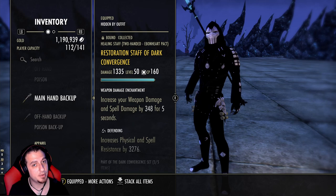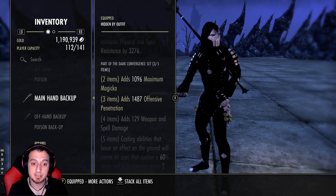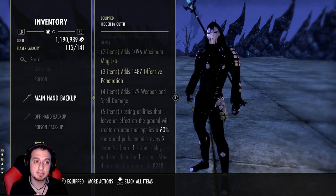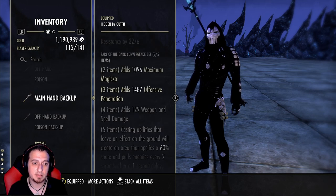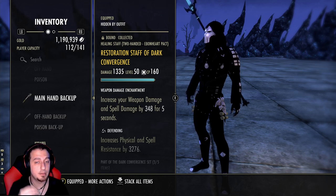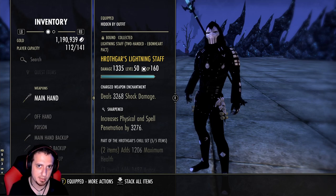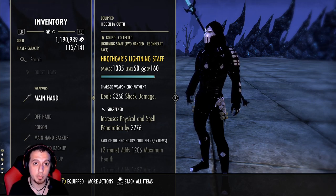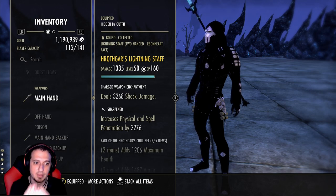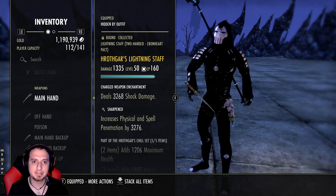Now on the back bar — surprise — we're running Dark Convergence. I don't even care about the Dark Convergence damage; I'm just using this for the pull effect to line everyone up in the center. The great synergy between these two sets is that Convergence pulls them together, and as long as you apply any damage directly afterwards — like Hrothgar used in your Harmony proc, or Dawnbreaker — Hrothgar is going to proc on everyone in that little circle. On top of Dawnbreaker, on top of Harmony, on top of your Blast Bones — it's devastating.